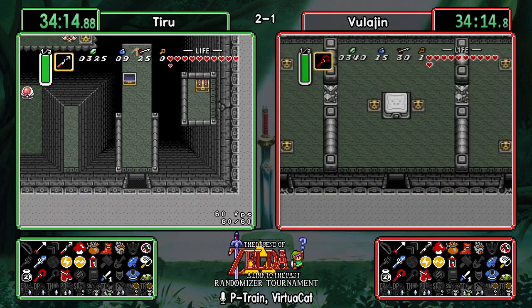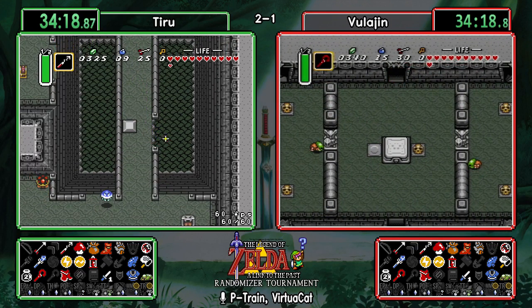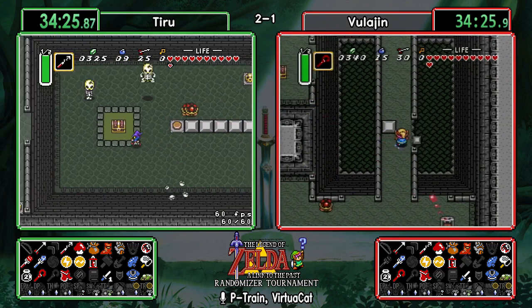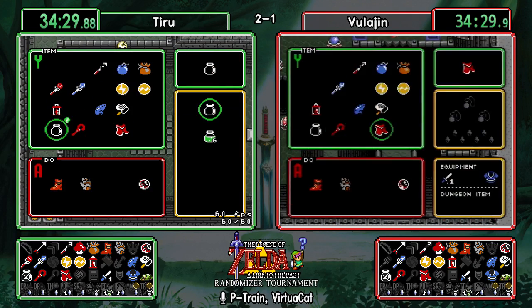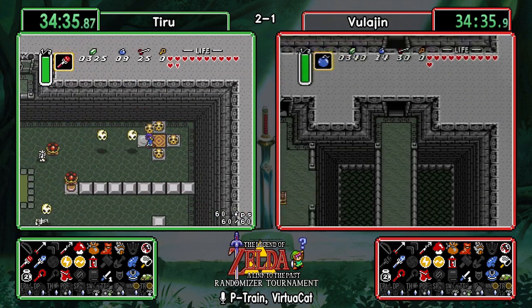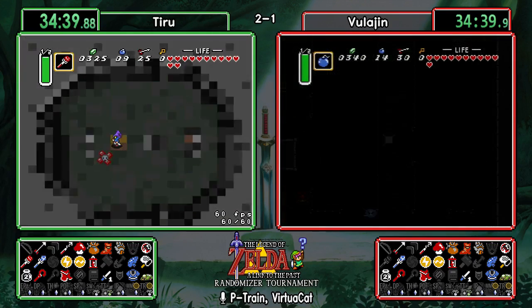And there's the fire rod! That's real nice to have — they could feasibly do a full clear up to Turtle Rock at this point if they had a hammer and a glove upgrade. If you're feeling really brave you can try Skull Woods with a fighter sword — it's a pendant dungeon, so if an item's on Mothula that's an option, though fighter-sword Mothula is not easy.